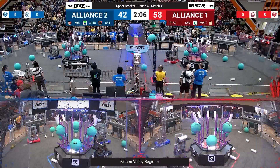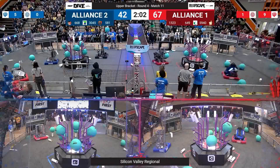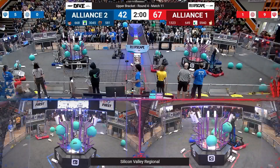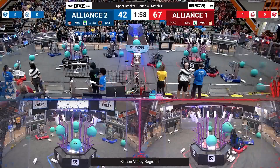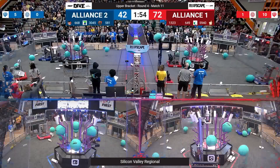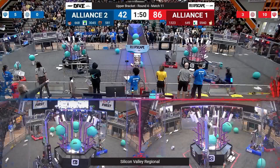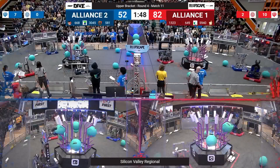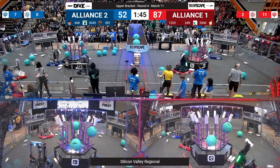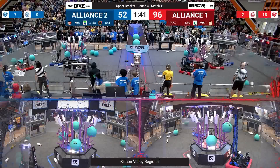If they can beat 1323 and 5940, that third red alliance robot — MCF Fish — is defending one coral station, locking it down entirely. So Gear Gremlins and Blazing Bulldogs have to share a single human player station. Luckily for the blue alliance, 581 intakes from the ground primarily and doesn't need to deal with going to the human player station.